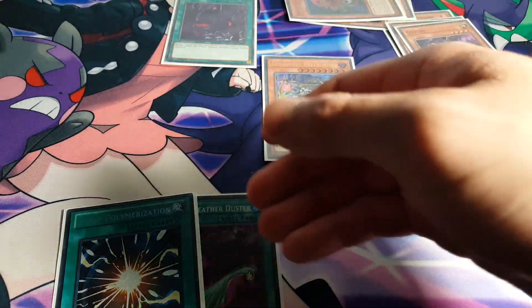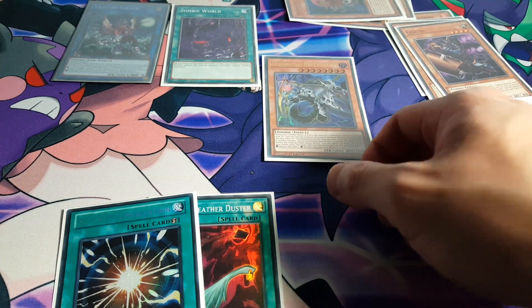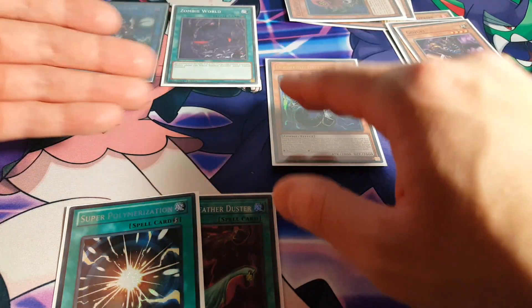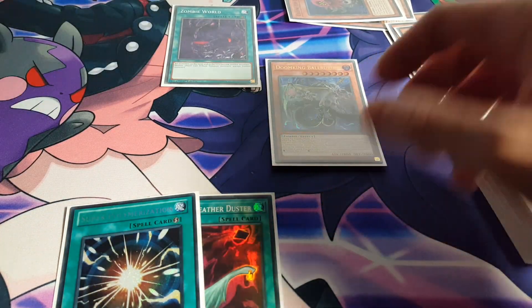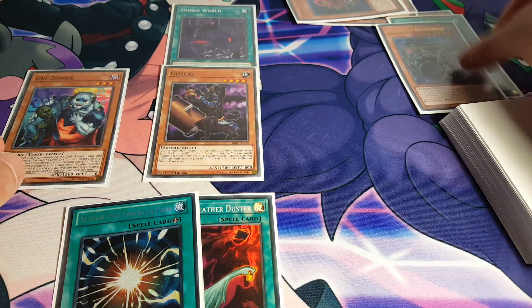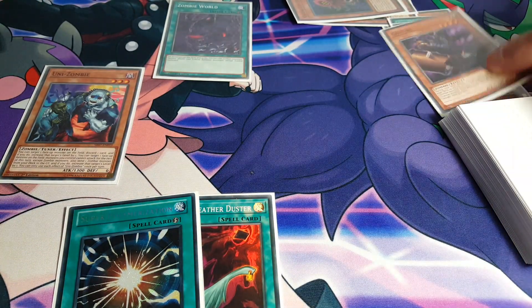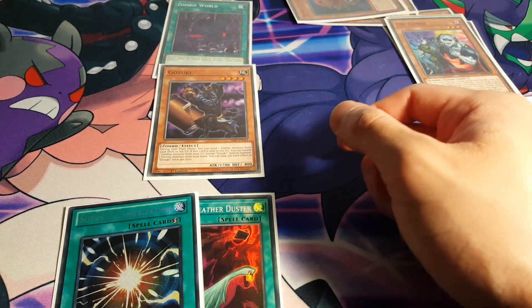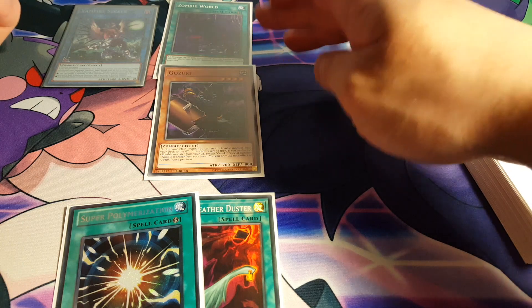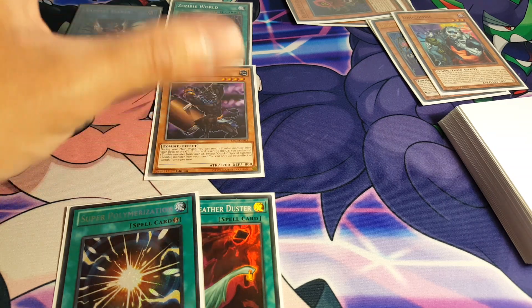Going for Vampire Sucker is not necessarily the worst option — it's very nice there. There is an alternative option: instead of going for your Vampire Sucker, you keep these two on the board, use the Belladroc instead with either your Unizombie or your Gozuki — doesn't really matter which one. Keep the Gozuki on the board, send that to the grave, and go for the Vampire Sucker. On the following standby phase, you get to bring back Belladroc anyway because you have Zombie World on the field, so you'll draw a card off Vampire Sucker — a much better play.